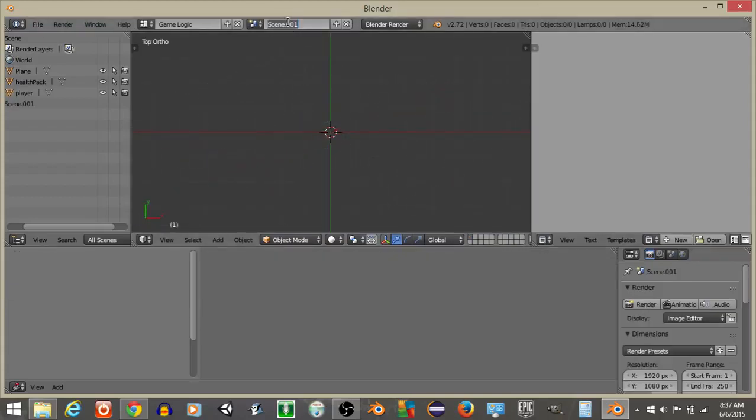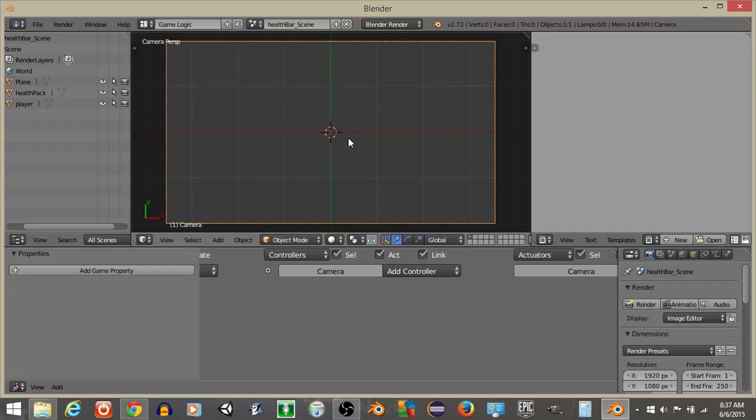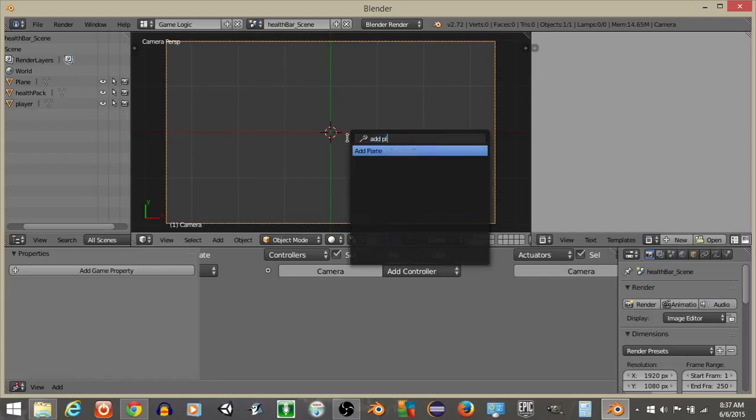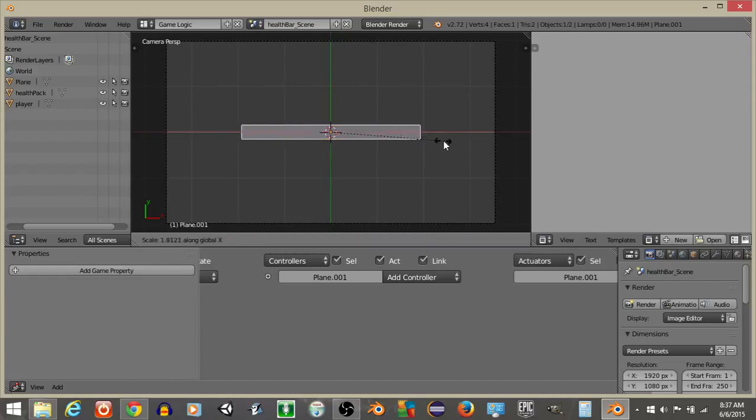Let's now create a new scene. I'm going to call it 'health_bar_scene.' Hit 7 to go to the top view, hit spacebar and add a camera. Drag it up a bit, then hit 0 to go into camera view. Hit spacebar and add a plane. Scale it down on the Y-axis with S and Y, and scale it out on the X-axis with S and X.